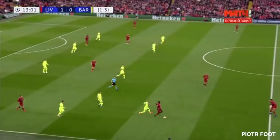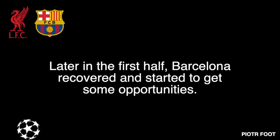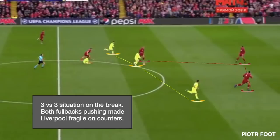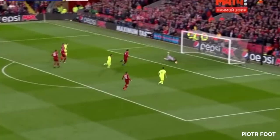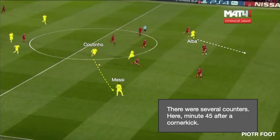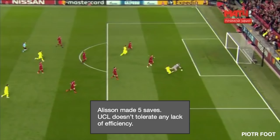A bit later in the first half, Barcelona recovered and started to get some opportunities, especially on transitions and quick attacking. There's a 3 against 3 on the break — both Liverpool full-backs pushing made them fragile on counters. But the Reds could count on Alisson. There were several counters; here at minute 45, after a corner kick, an inch-perfect pass from Messi to Alba was saved by Alisson. The goalkeeper had 5 saves in the game, and the Champions League doesn't tolerate such a lack of efficiency.